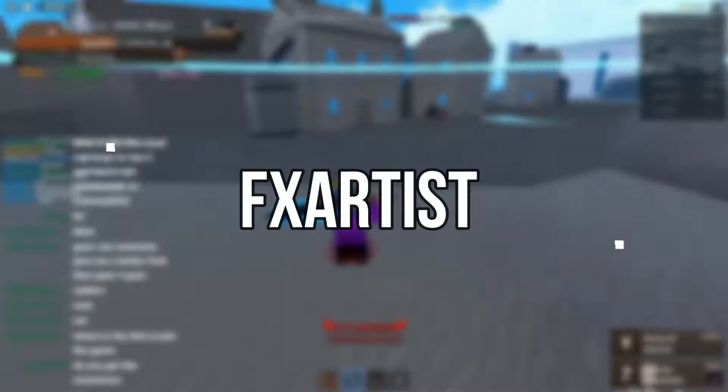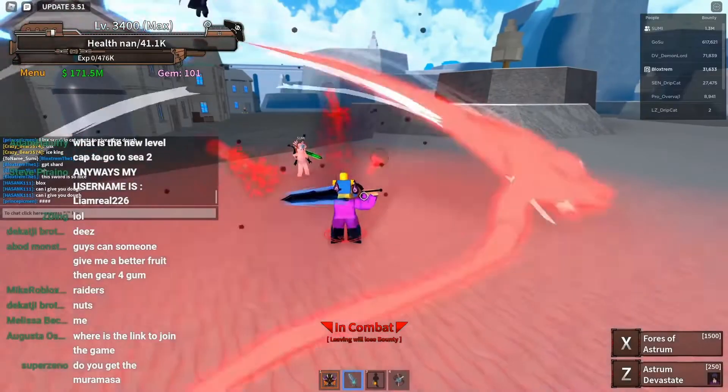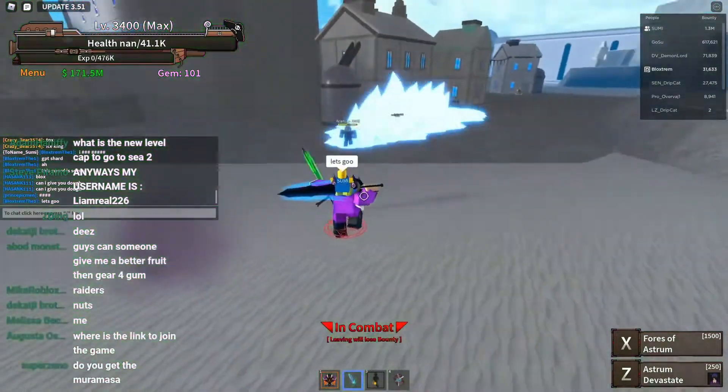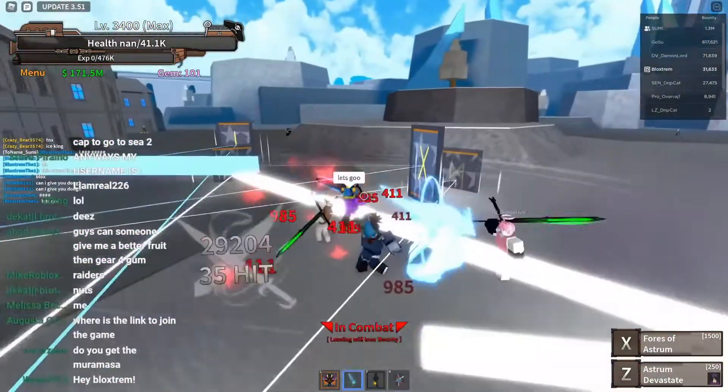For the next code, we have FX Artist — Artist Backpack Accessory. Redeem code in Mansion of Wonder. This code can be entered in Mansion of Wonder, but if you don't believe us, you can also do it on the main site.